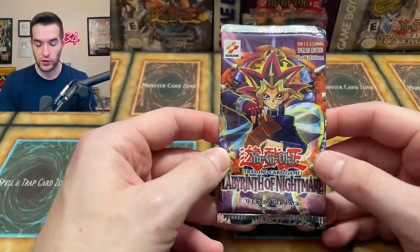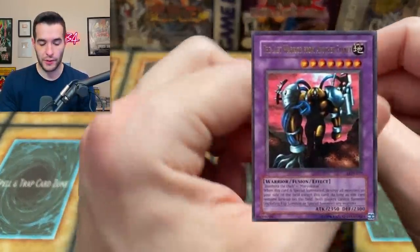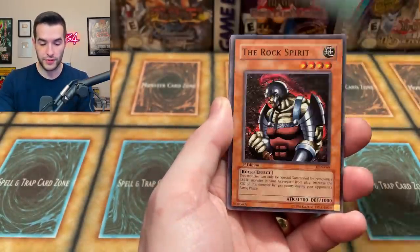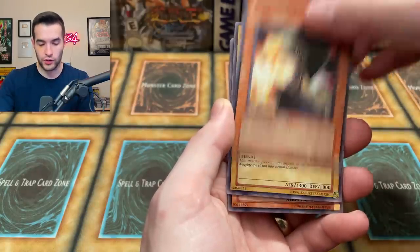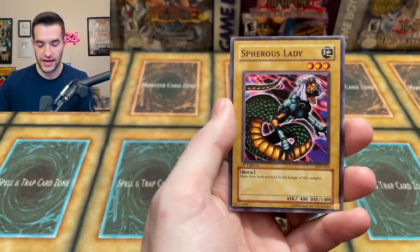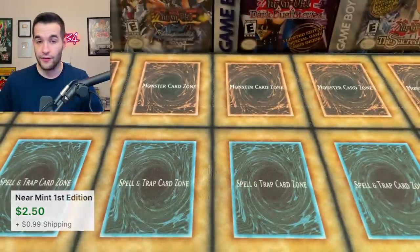Our final pack of the opening — first edition Labyrinth of Nightmare! Can we pull something big? I'm excited to get Mass Driver, Last Will from Another Planet, Dark Necrofear, any secret rare — this would be awesome. It's a custom one, so it could be a Gemini Elf hobby pack. The Rock Spirit, Flame Dancer — he's dancing with that burning rope. Fire Sorcerer, Gross Ghost of Fled Dreams, Lady Assailant of Flames, Dragonic Attack, Spherous Lady, and we have Marie the Fallen One — pre-name change! Not a foil unfortunately.